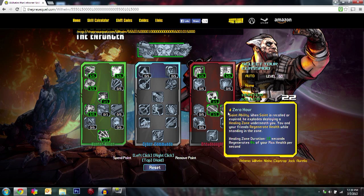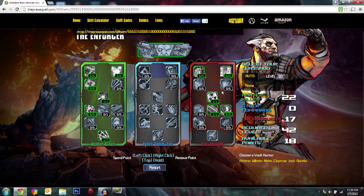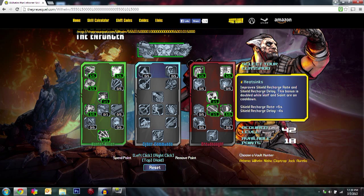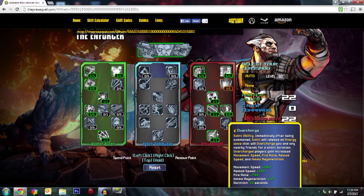Then come down here to Zero Hour — 1 out of 1. This creates a little containment zone, and if you stay in it you regenerate all your max health. It works for you and your teammates, so it's very nice especially when playing with a team. After that, pick up Heat Sink — it improves your shield recharge rate as well as the delay. Do 4 out of 5 for now.